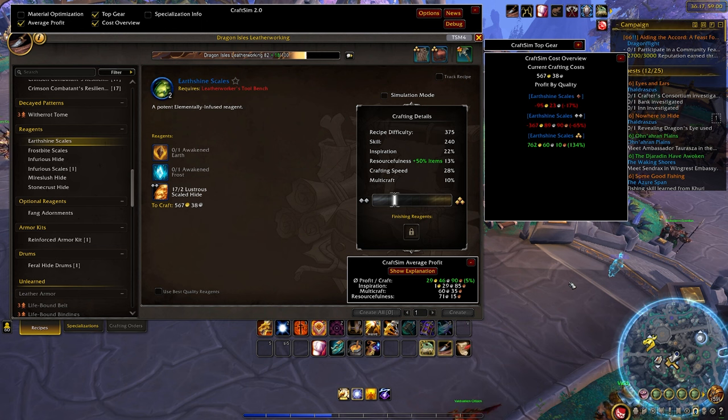Another basic overview we have is the cost overview module. It does what it says — it highlights your current crafting cost. Instead of having to hit 'Show Explanation' and all of that, it will relay it right there. Because we're using Auctionator, the current crafting cost is showcased right there. It's also showing you a profit breakdown by quality. If for some reason we were producing these at quality 1, we would be losing 95 gold per craft. At quality 2 without procs we're losing about 367 gold, but every time we do proc we're gaining about 762. So this is just a quick overview of quality profit.